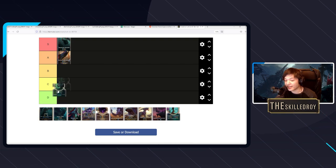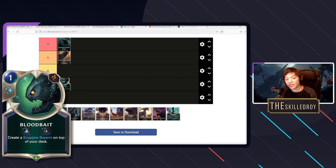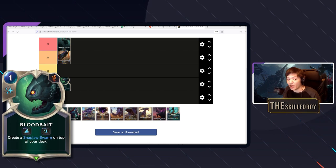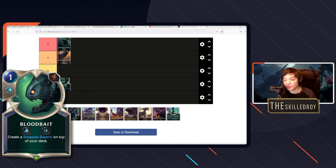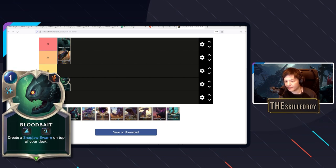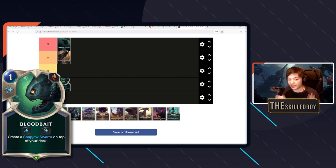Snap Jaw Swarm is so godlike that Blood Bait is occasionally run — unfortunately it's still bad. Lurk as an archetype is extremely strong when you can trade one-to-one consistently, because eventually your units keep scaling up. In the late game playing a one-mana 8/2 that they have to block with their five-drop is really strong. However, Blood Bait places a card on top of your deck but requires you to discard a card, so you essentially lose a card for nothing.